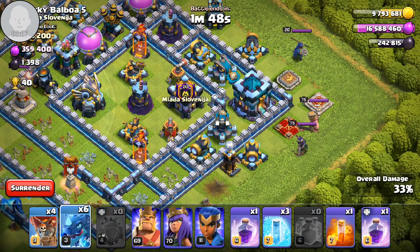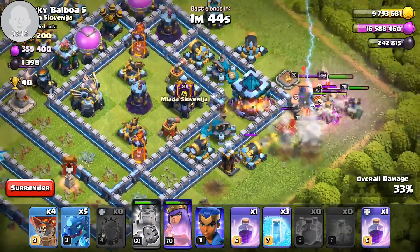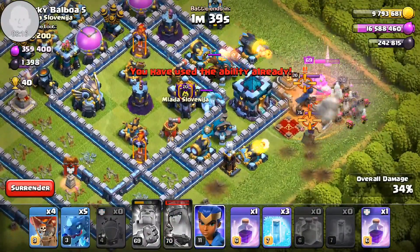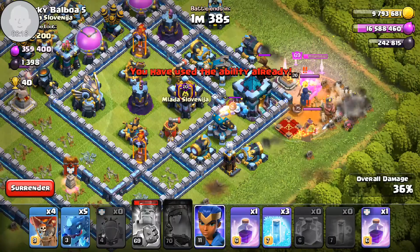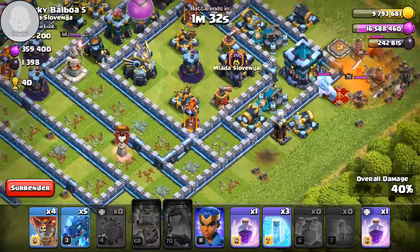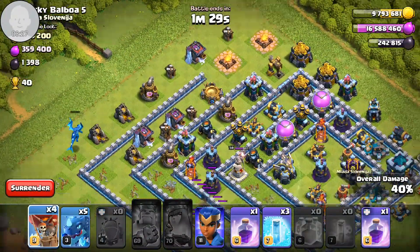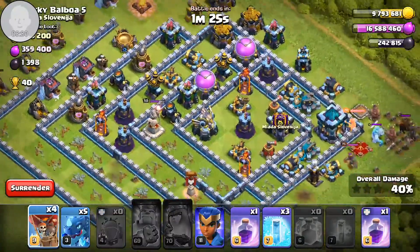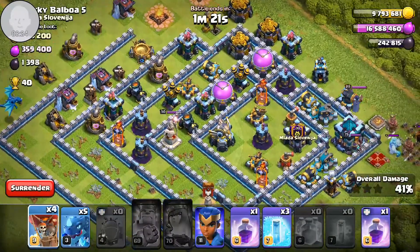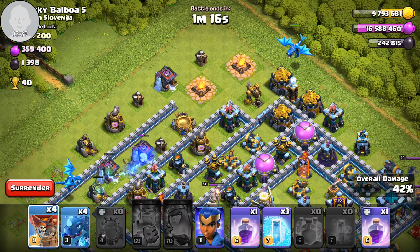I want to get both of the enemy heroes. I'm going to drop the E-drag fast, then drop all my heroes, rage them, and poison the enemy heroes. But my king is going to pop and that's what I'm going for. I'm not going to get the enemy heroes because there's a lot of death from this cannon. So I'm just going to pull away and see if I can get the one star. I don't want to drop everything in front because the lava hound and the ice golem are going to hold up my troops.